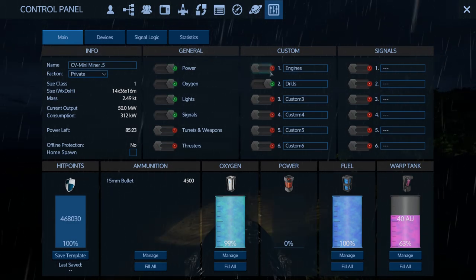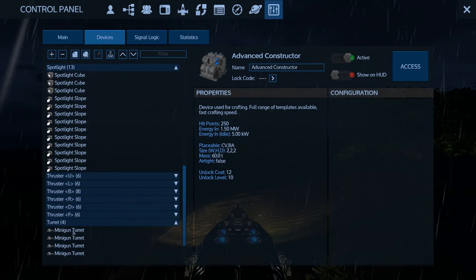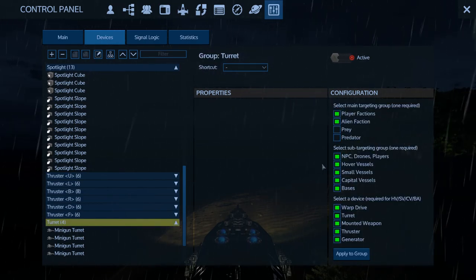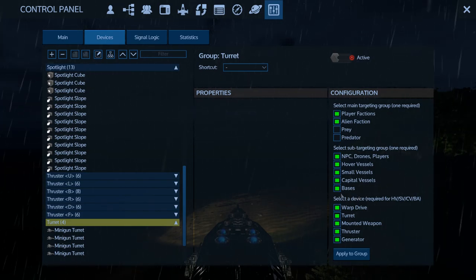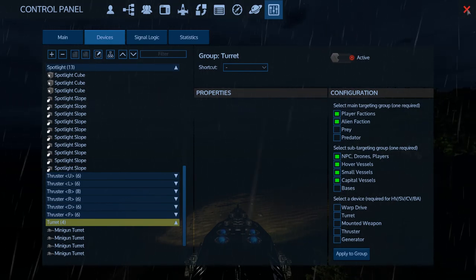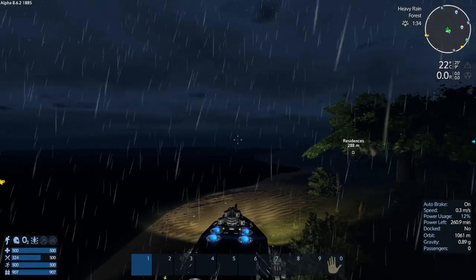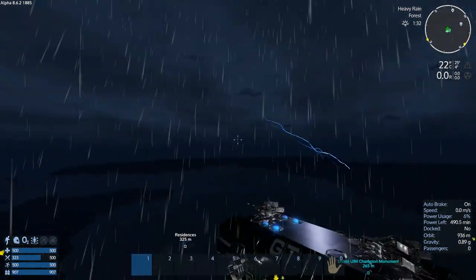We're going to turn on the oxygen, turn on the lights, turn on the engines. What we do need to do is go in and adjust our turrets - I'm going to turn predator off. You know what, I don't want to attack like a mission POI by accident if I warp somewhere in space and blow something up on it. I don't need to be attacking bases with this thing at all. Okay, let's go.